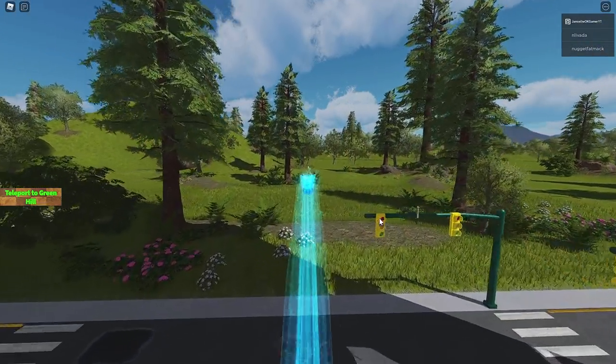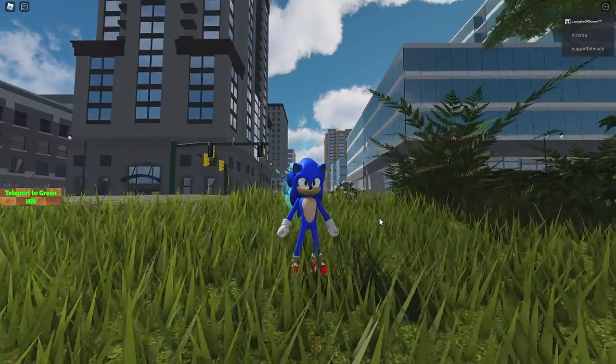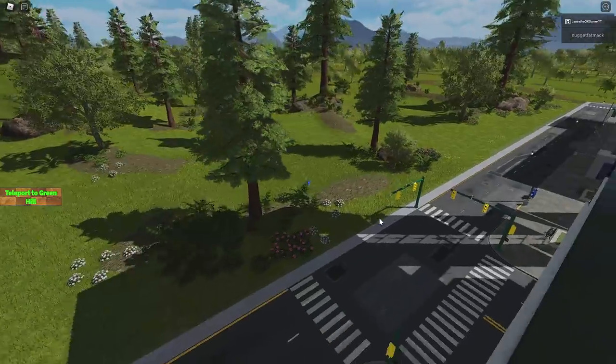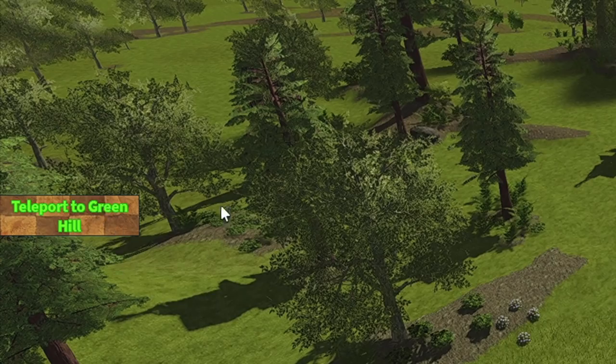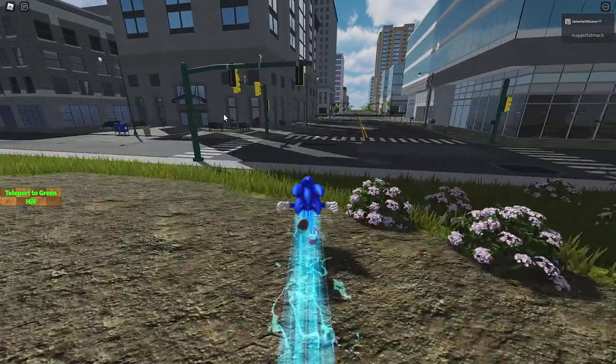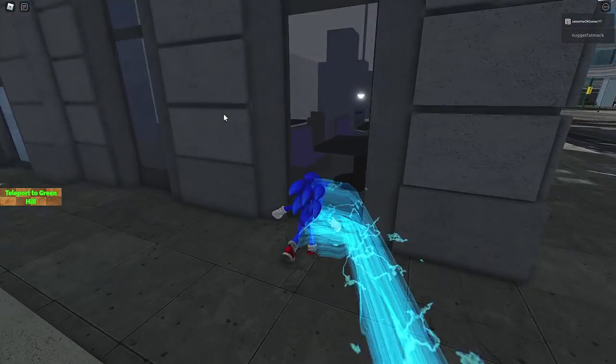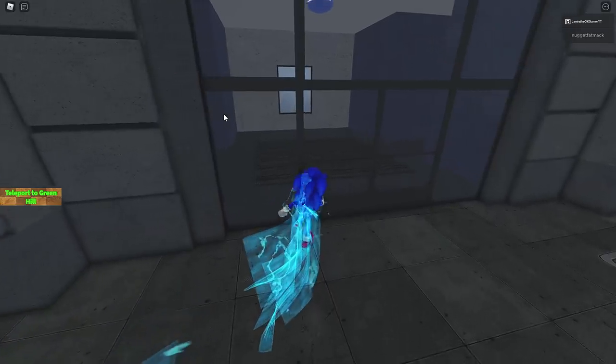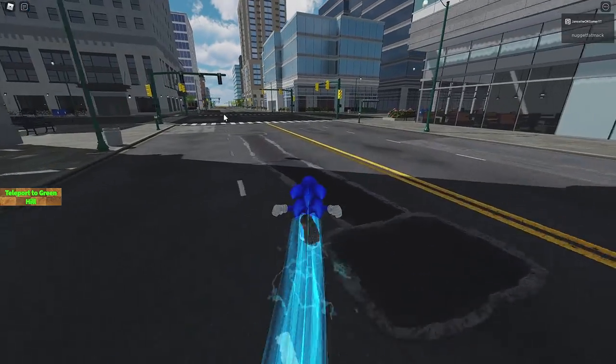Look at this! Oh my goodness! Whoa! Okay, so we got this whole city to explore. Wow, look at the size of this place. And then we can even go to Green Hill? Oh my word. I don't even know where to even start. Can we go in all these buildings as well? Or even some of them? Nope, can't go in there. Alright.